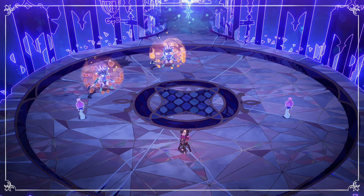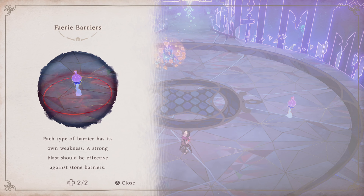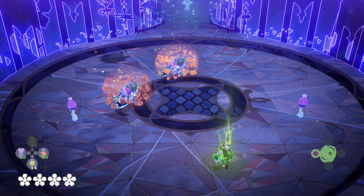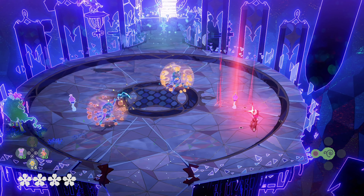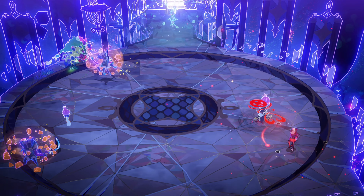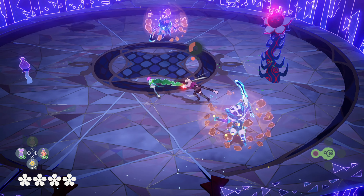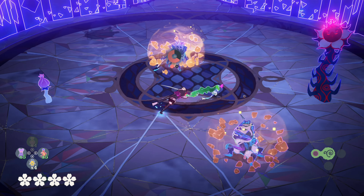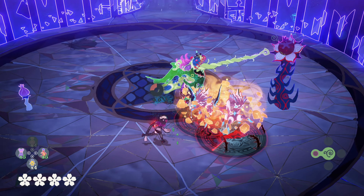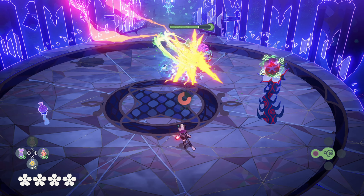Enemies are going to start having fairy barriers — most attacks will not work on them, but fortunately each type of barrier has its own weakness, such as a strong blast against a blonde flower. You still have to do the timing, and if you get interrupted you have to start the entire sequence again — a little annoying. You can still get these guys in the thornbind just like that. Blow them up — no such thing as friendly fire. That was actually pretty great.